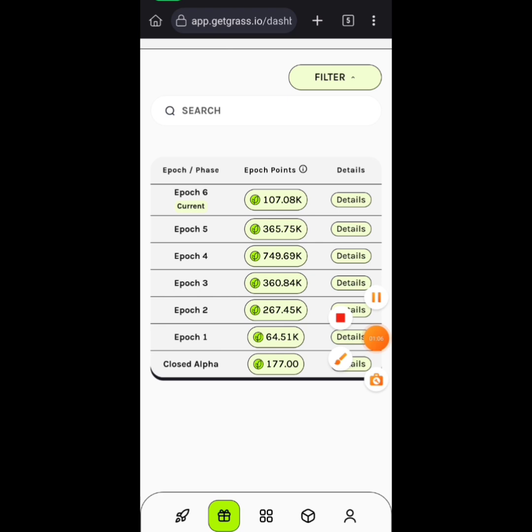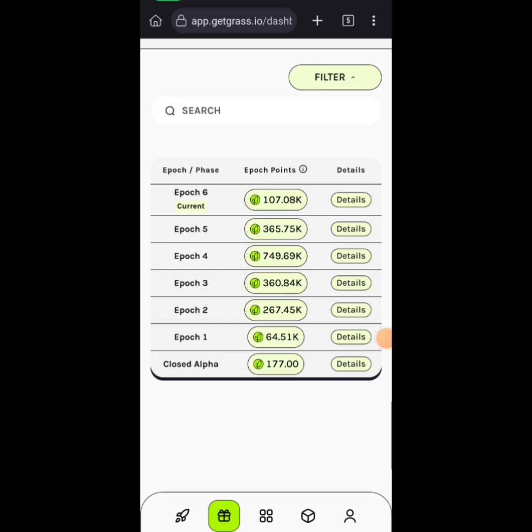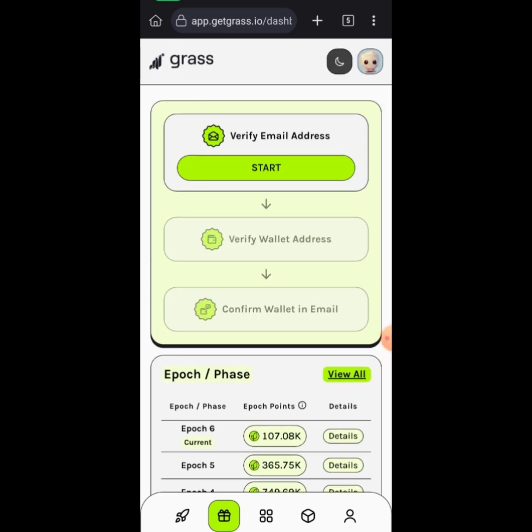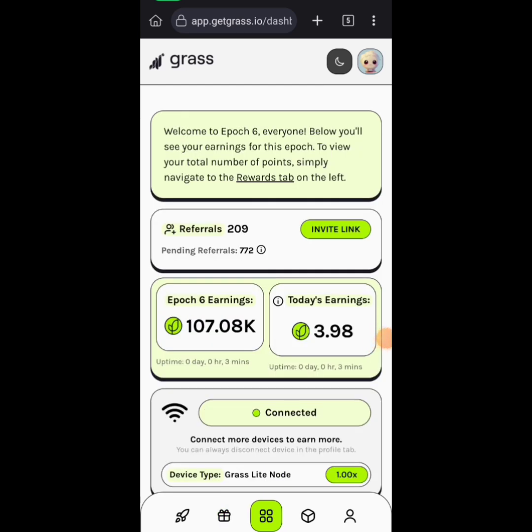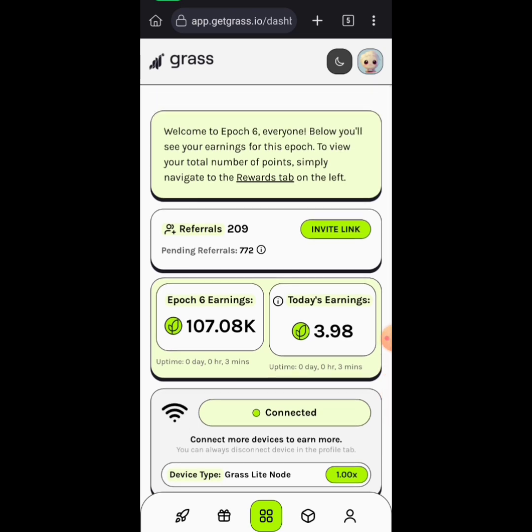You will see all the points you have right here. If you come to the dashboard, you may see that it's not showing Epoch 6 — don't worry, all your points have been calculated and added for you in the rewards tabs.